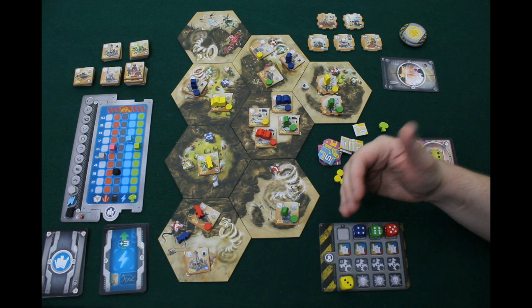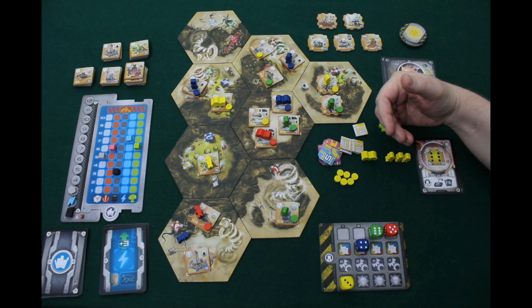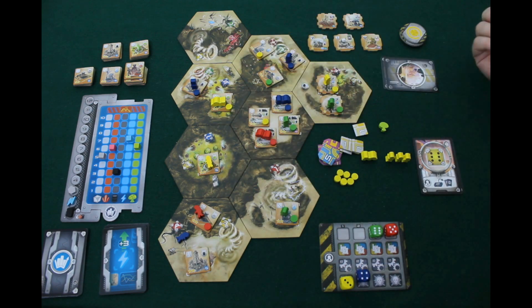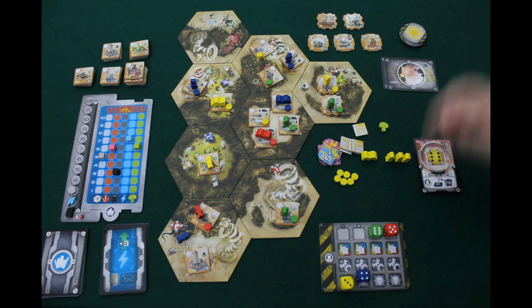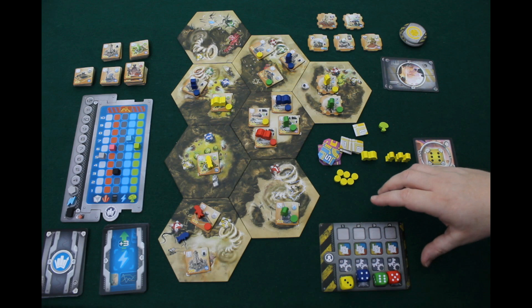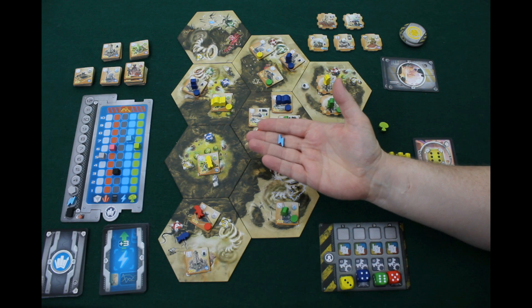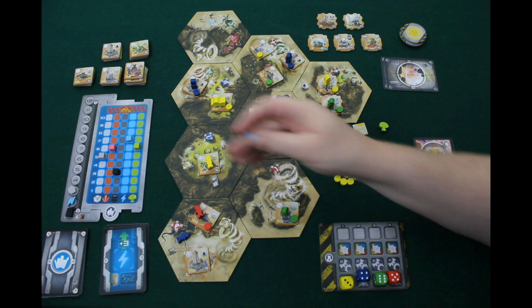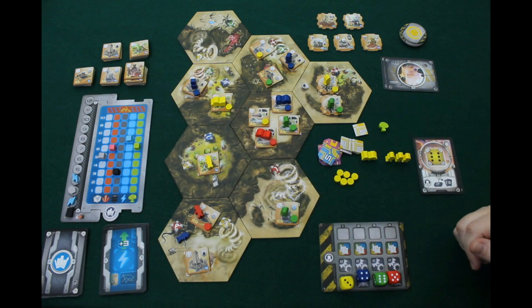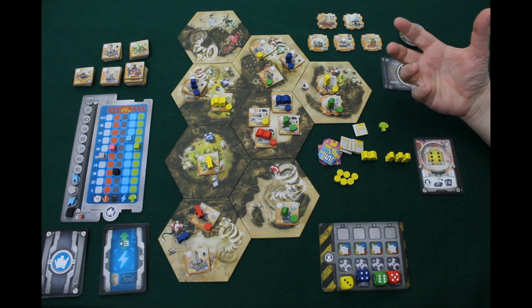At the end of yellow's turn, play passes to blue, who goes through all fours on the board — production, two actions, then checks for blue catastrophes. Once all players have gone, the current leader chooses one resource to become more scarce, placing it on the scarcity track. This also serves as the round tracker; when it reaches 12, the game ends and points are tallied.